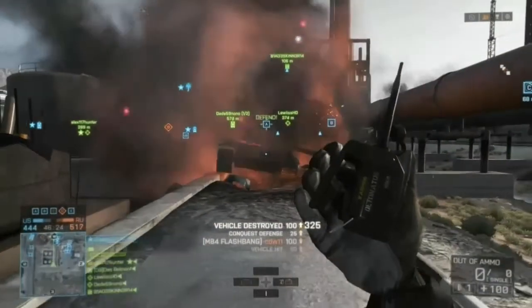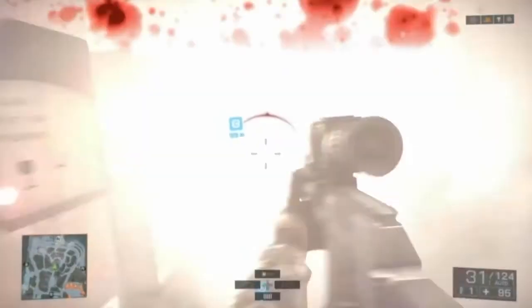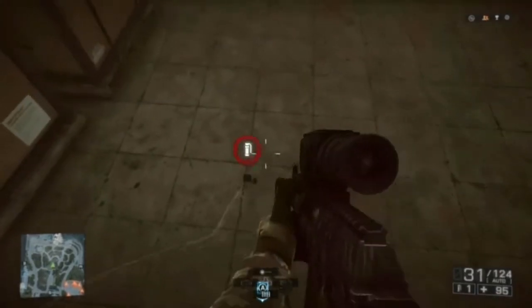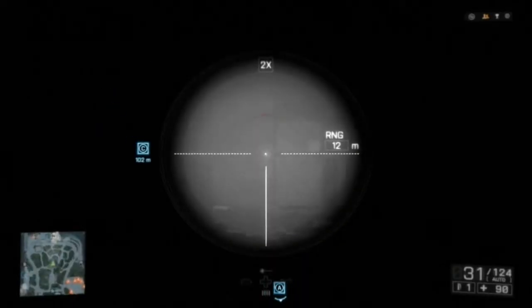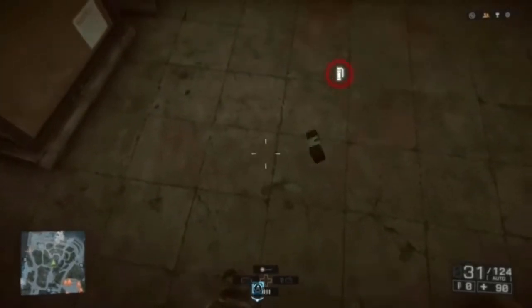Just be prepared for some hilarious accusations of hacking. And speaking of flashbangs, did you know that if you've got either of the thermal optics on your gun, if you're blinded by a flashbang, just aim down your optics and you'll be able to see as clear as day. The cloudy vision is only due to the smoke that a flashbang leaves behind.